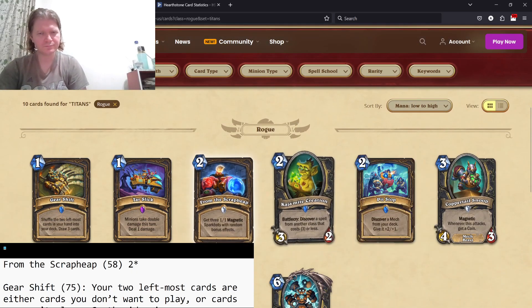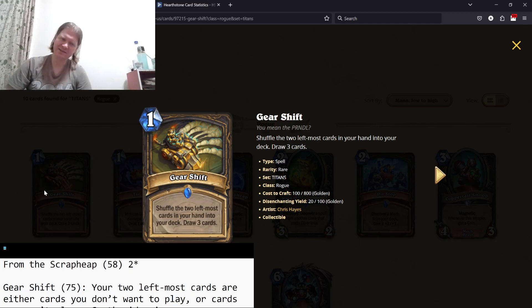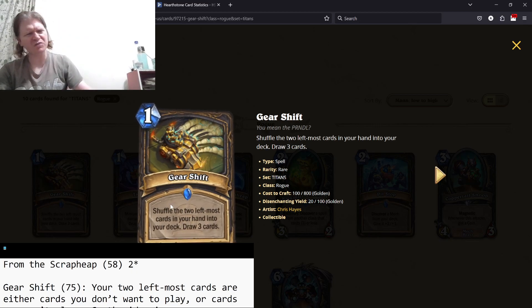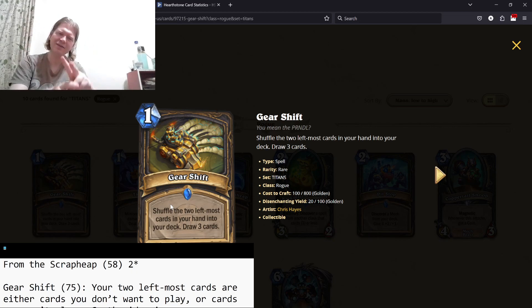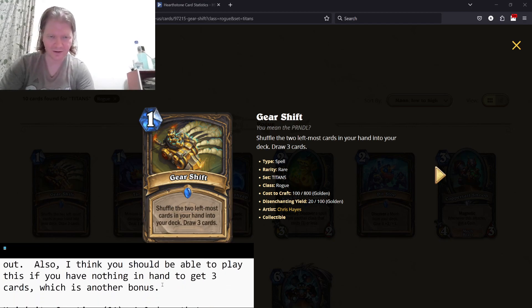Gear Shift — shuffle the two leftmost cards in your deck, draw three cards. This is a one-mana cycle, kind of like one mana draw a card and one mana discover a card combined. The two leftmost cards are going to be: cards you're holding for a specific situation, cards you don't want to play, or cards you can't play. Anything you draw is going to be better in those scenarios. It's a one-mana cycle that gets you a couple of extra cards. I think that's actually a four-star card.